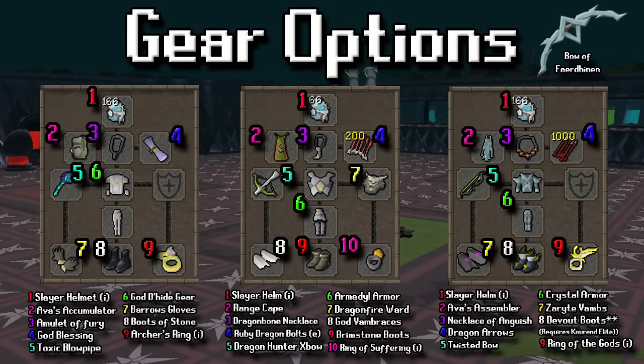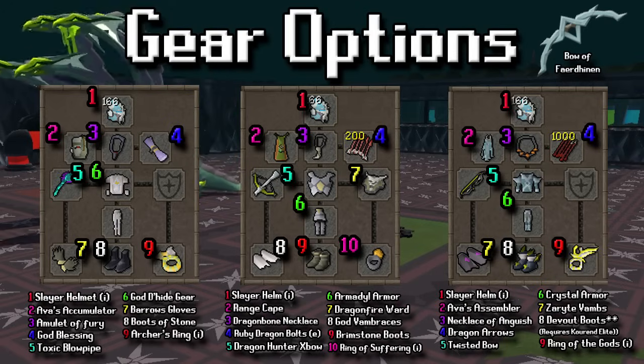For the range gear, there are three different setups — more of the mid-level setup on the left hand side moving to the maxed out setup on the right. What you'll notice across all these setups is I'm trying to go for a lot of prayer bonus and some good ranging bonus. At hydra, you won't be taking much damage if you're operating correctly, so it's more a question of how long you can stay with prayer rather than how long you can stay with food.